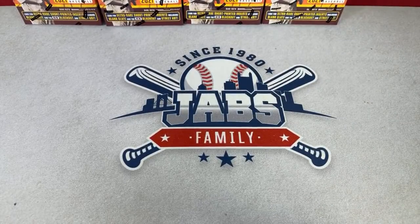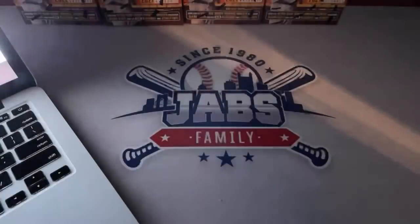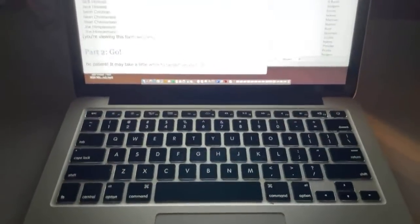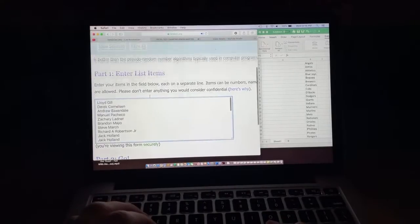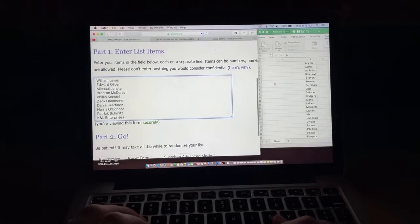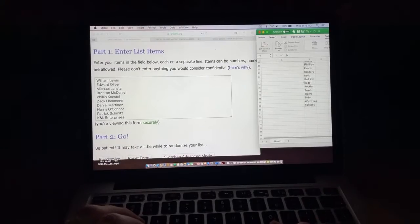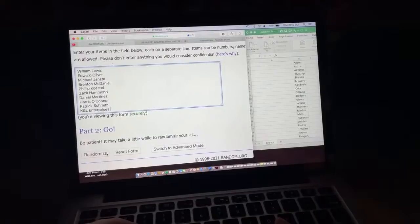We're ready to go now and ready to run the randomizer. Let me bring in my laptop real quick, cut the lights, and copy and paste all of the information into the text box. Here you can see all of the people who bought into this break — 30 total names, starting with Lloyd and going all the way down to K&L. We're going to randomize this one time, then copy and paste those names and match them up with the team. These teams are all in alphabetical order, from the Angels all the way down through the Yankees. Let's hit that randomizer button.